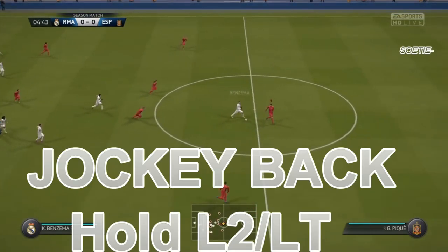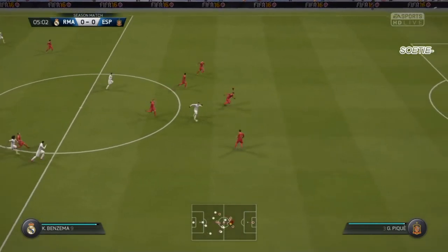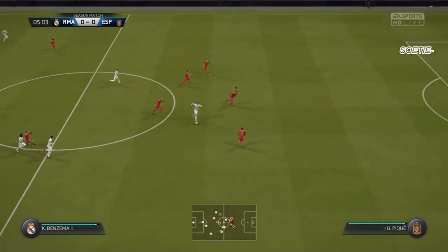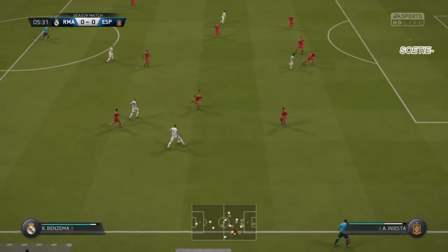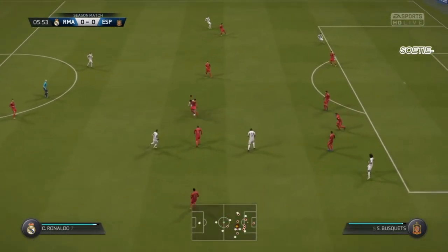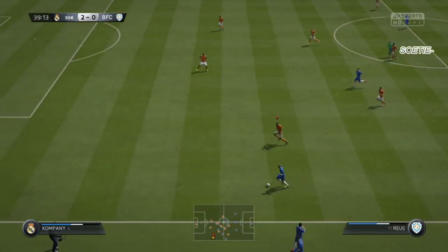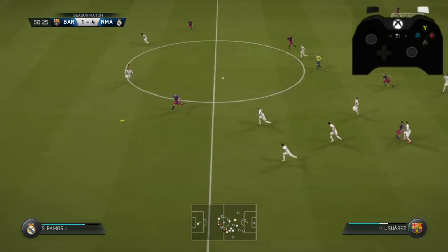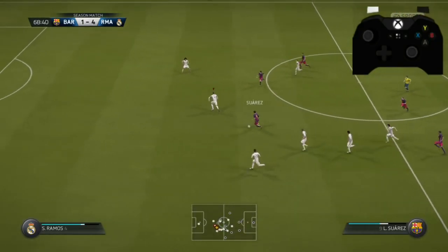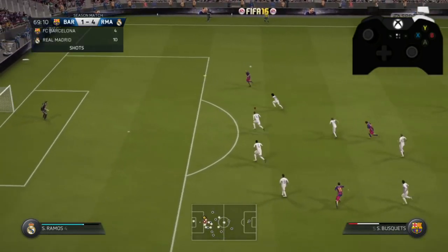Position is so important. We need to use jockey when he's close, and we are even gonna jockey backwards. We cannot get beaten. We do not want to attack the ball in that situation - it isn't even dangerous anymore. Don't try to take the ball, just use jockey movement and stay in position. One or three seconds later everything is fixed. Jockey backwards, don't even try to take the ball.